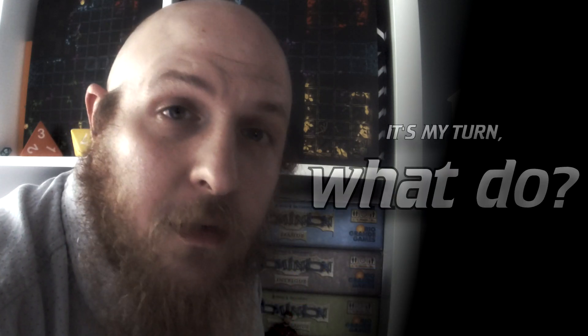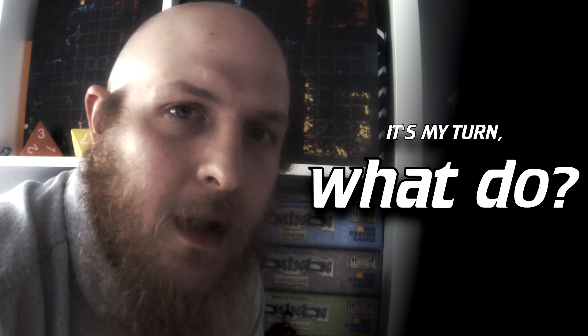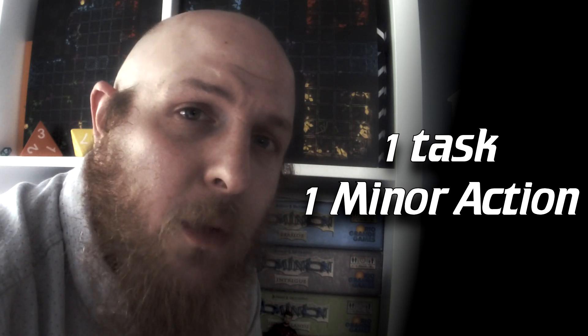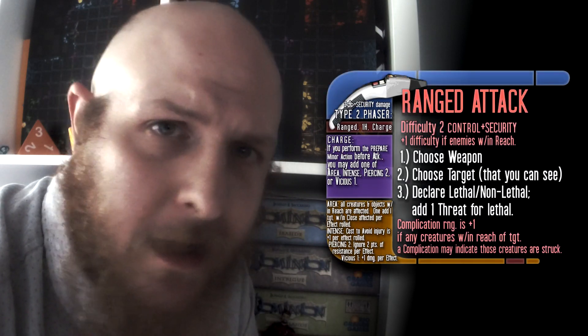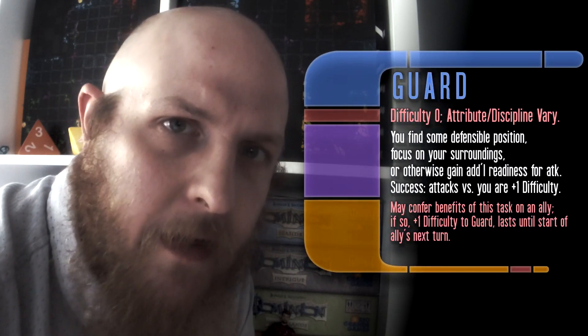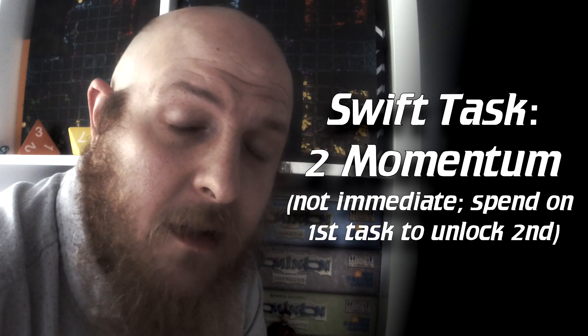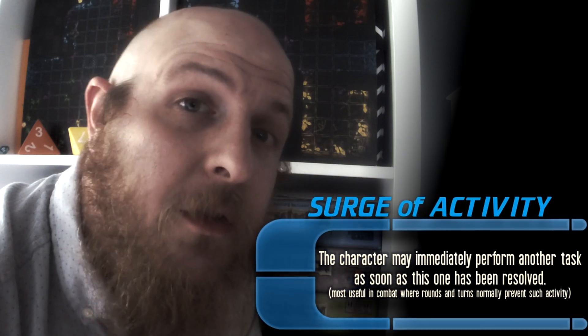So once it's a player character's turn, what do they have before them? What's the action economy? Well, you have one task, and then you have one minor action for free. You can reach beyond that by a number of spends, which are immediate. The tasks are a menu of options which we'll go through — attacking and defending and the like are high on that list, but there are a number of other really good options. You can take a second task on your turn; it's called Swift Task. It's two momentum and allows you to take a second task, which is at plus-one difficulty.